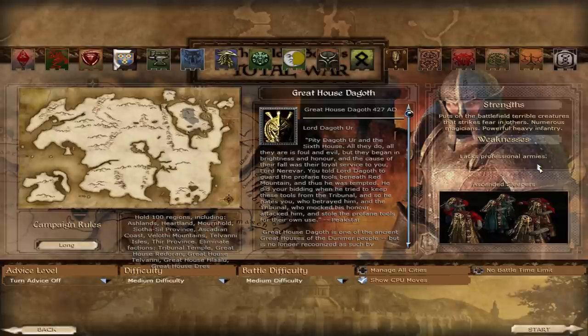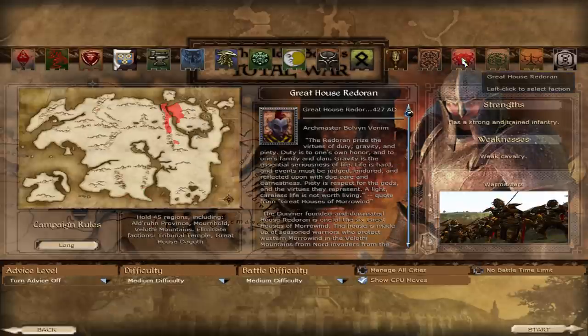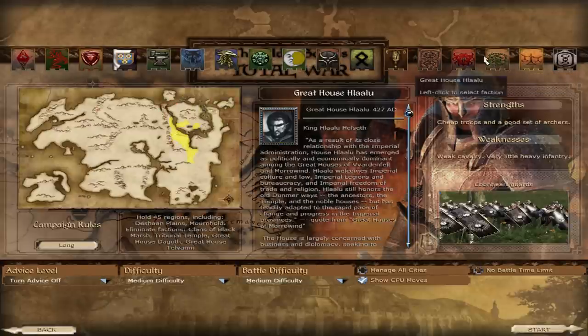On the Morrowind side, you get the House of Dagoth, which summons nasty creatures. They lack an actual professional army, but they get some monsters. Speaking of Morrowind, they actually get the Silt Strider riders — the big tick-looking things from Morrowind that you use for fast travel — and they actually make that sound effect. So if you've played a lot of Morrowind, you know exactly what I'm talking about.